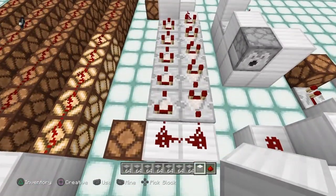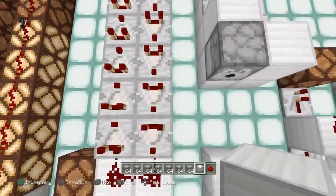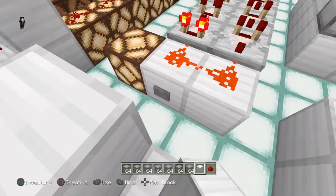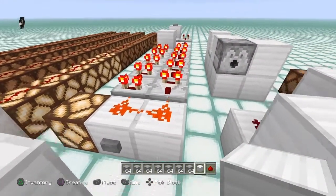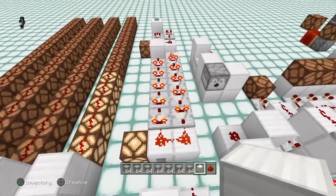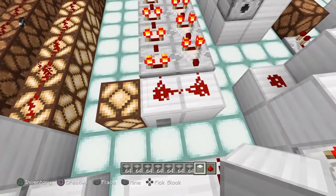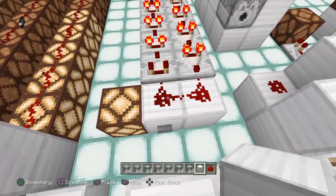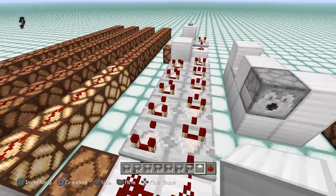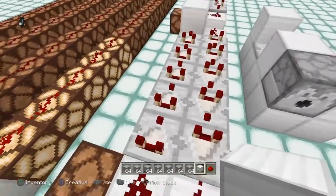Each comparator takes one tick to pass the signal around, and I've got ten comparators here — so ten ticks total. Stone buttons put out a ten-tick pulse, so right around the time the signal comes back around, the button pulse is done. As you can see this pulse lasts much longer — about 10 to 15 seconds before it goes out. During that time you can see the signal decreasing in brightness, because these comparators output the signal strength that they read, so they put out exactly whatever they're receiving.